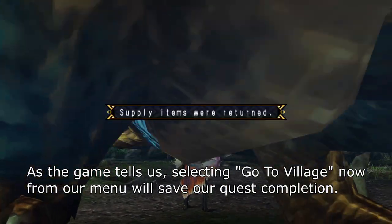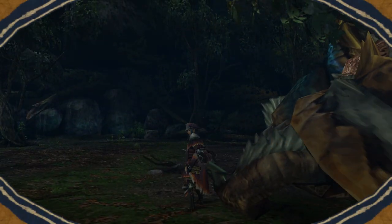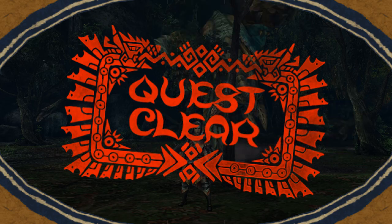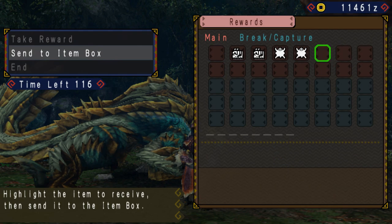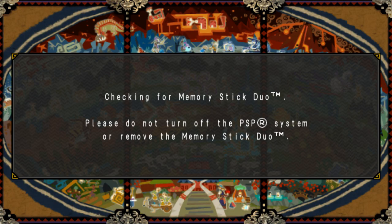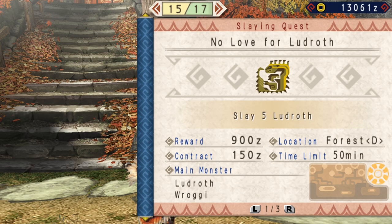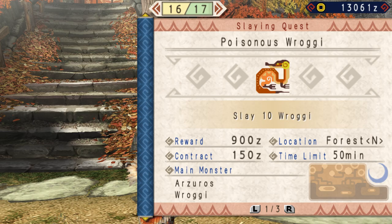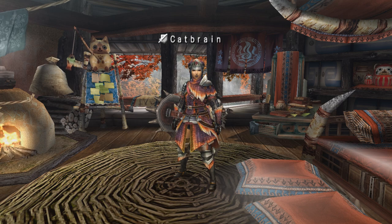As the game tells us, selecting 'Go to Village Now' from our menu will save our quest completion. Once you clear this quest, next up are the quests No Love for Ludroth, where you will slay 5 Ludroth, and Poisonous Ragi, where you will slay 10 Ragi. Both of these shouldn't cause much trouble to you. You're making good progress, so keep it up. Your journey is just starting. Until next time.